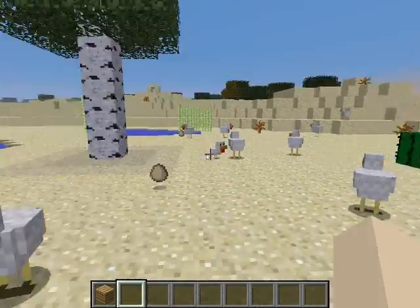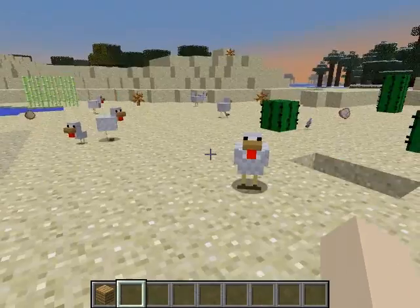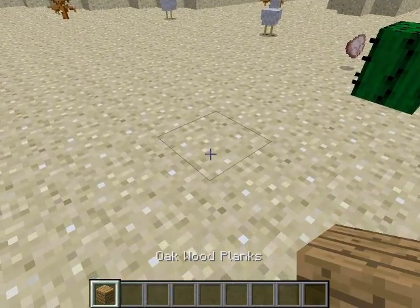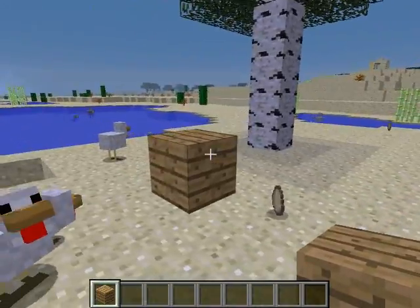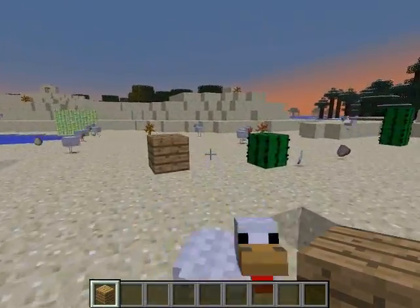We need one wooden plank — one oak wooden plank. So we place it carefully right over here, like this. Done. And if you missed, if you place it over here, you need to kill it. And we're done with our parkour map.